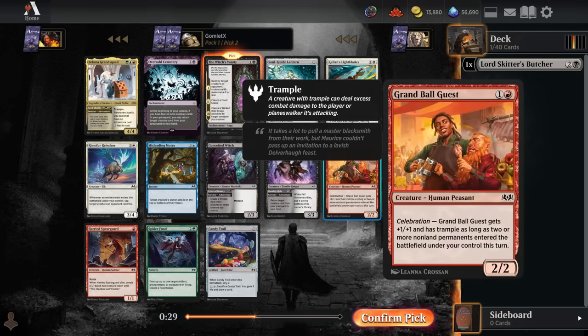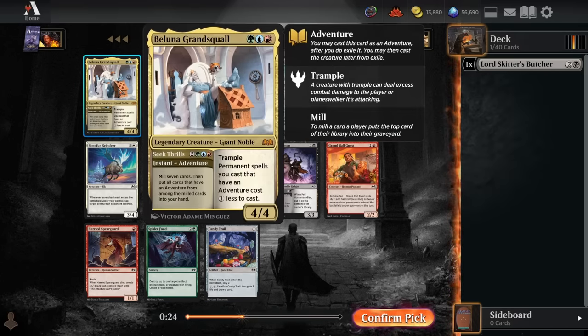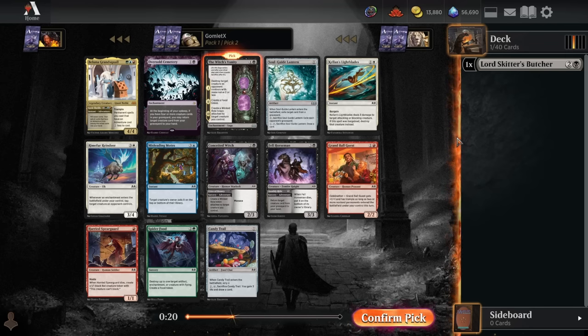Some decent commons here like Grand Ball Guest, Conceited Witch, Spearguard, but Witches' Vanity is easily the pick. I've never gotten Grand Squall or Sina to do anything for my opponents. And now that I've got a little 20-second break here, I do want to do a quick update.